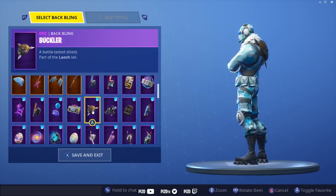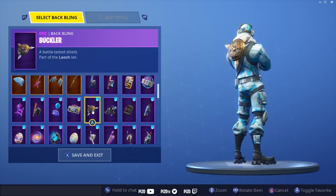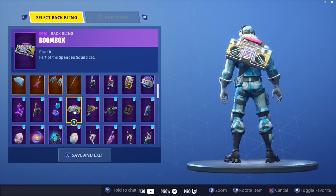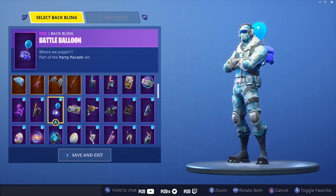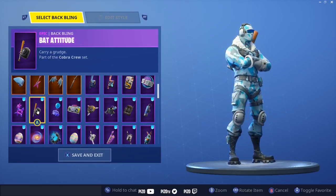Buckler — it took me a little bit to look at it but I think it looks pretty good, kind of weird but kind of unique. Boombox — I just thought it looked cool. Battle Balloon — it's all right. Bat Attitude — I like it on a lot of outfits, had to put it in there.